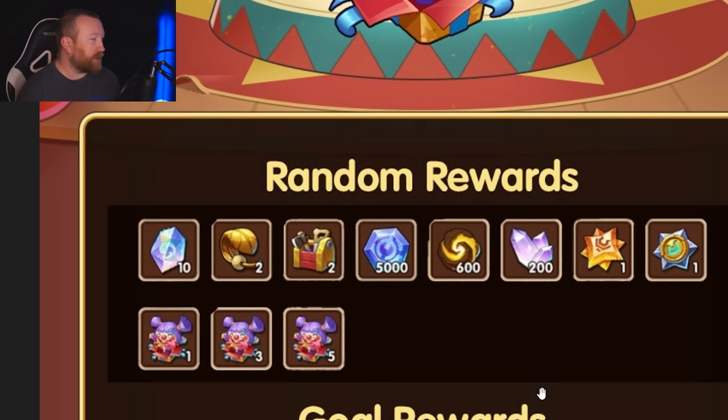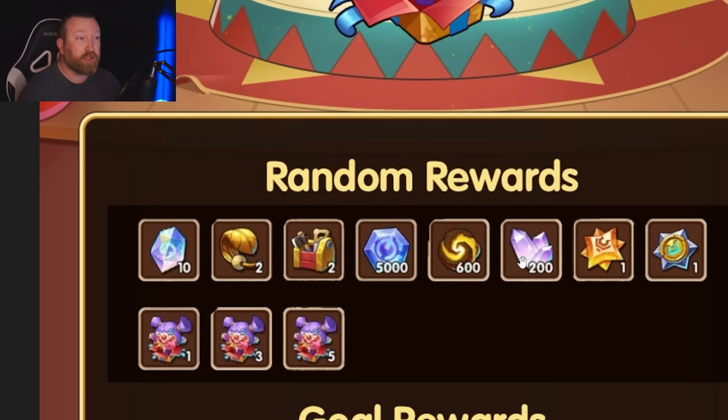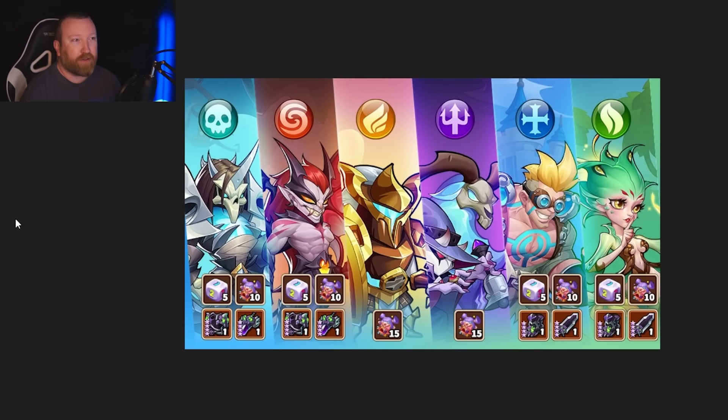So how do we get to 150 points? Before we talk about the actual event, I want to talk about the random rewards. One clarification: these universal crystal shards are not going to be in the random rewards — what they're going to be are treasure train crystals. That was a graphical error they put out, and they did confirm it should be treasure train crystals, not universal crystals. You'll notice there are chances to get one, three, or five boxes by opening a box, so you can high roll and go further.